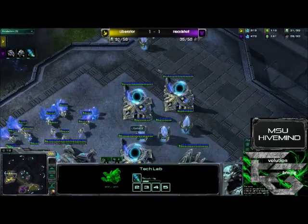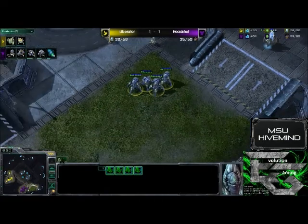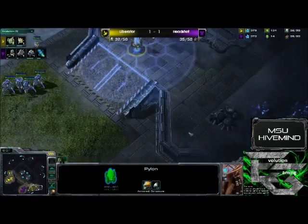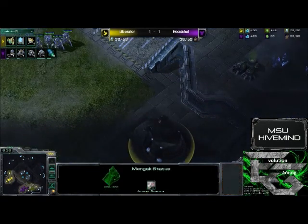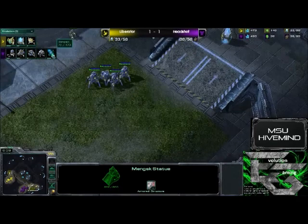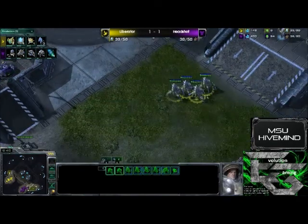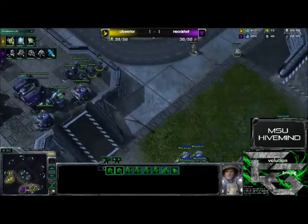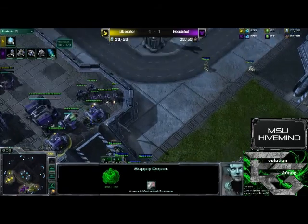Looking back up here, the warp gates are now done for Liberator. He did warp in a round of stalkers. I like this pylon placement — he could have maybe hidden it and stuck it down here so that he had more space to warp in on. Another stalker warp-in is coming up. This is actually going to be kind of tricky — attacking up a choke point against Terran is scary. And we do see the push coming in.